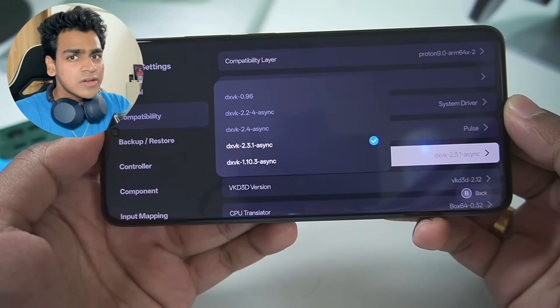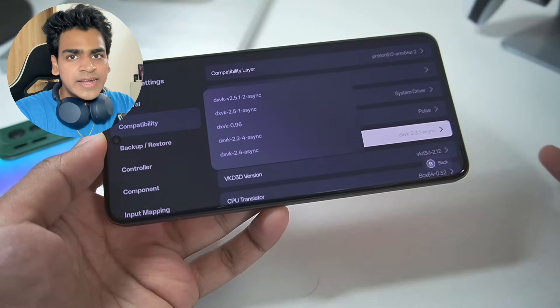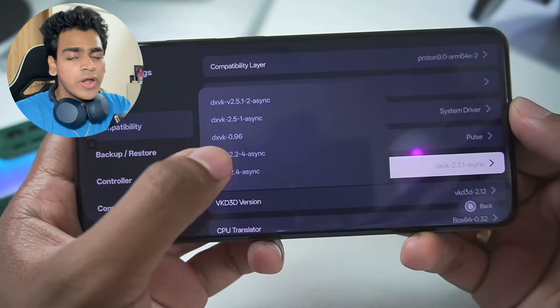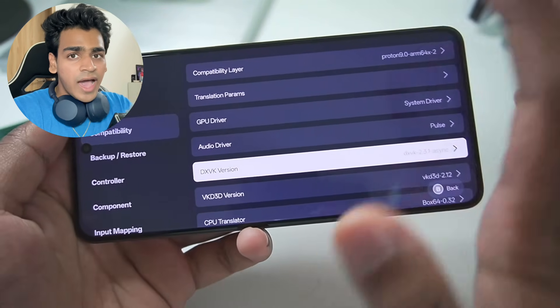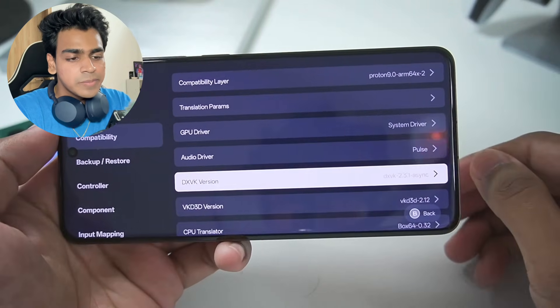I have tested DXVK 2.4 and it works across all games without any issues. If you want to emulate older titles like Just Cause 2, you need to use DXVK 0.96. Remember: old games that do not work or boot on your Android device should use DXVK 0.96.